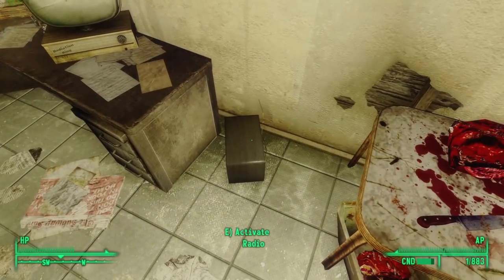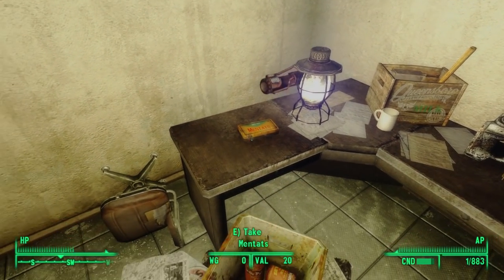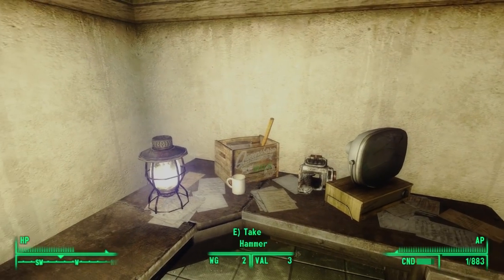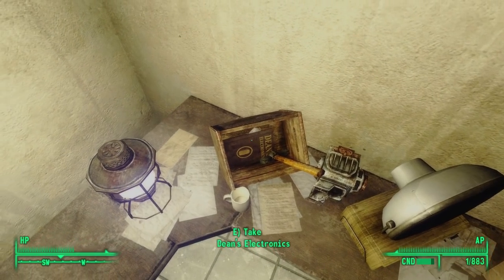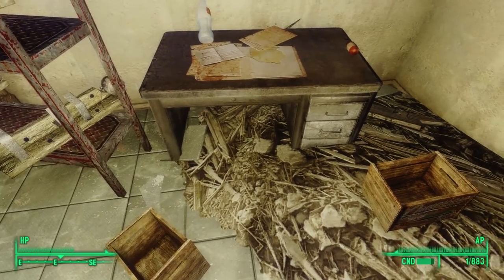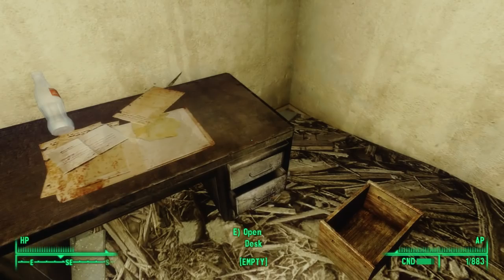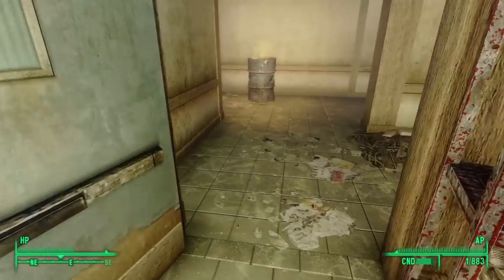Continuing to the southwest after turning off the radio, we move a steam gauge assembly from atop a box, loot Mentats on the counter, and tilt open the box to find a copy of Dean's Electronics inside. To the southeast, we find one bottle of Radix on a desk — and that's it for this top floor.